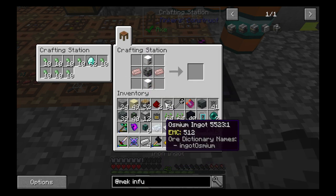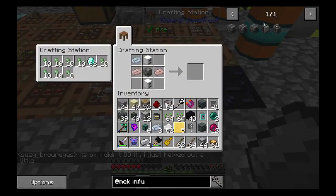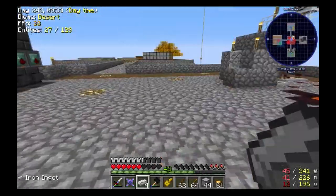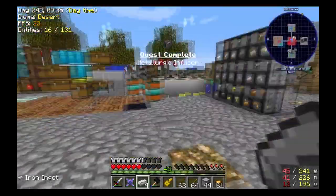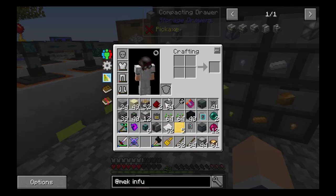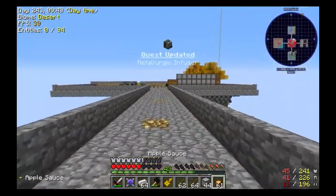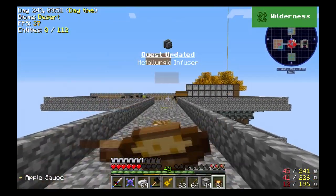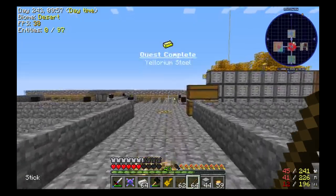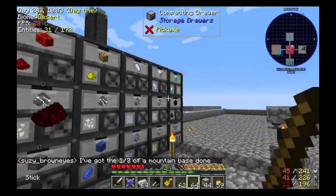Yeah, this is not good today guys. All right, I'm sorry about this — there we go. Then with this here we just need to find ourselves some power. We need ourselves some iron, and then we need ourselves some redstone like that, and we're just completing a lot of quests here.